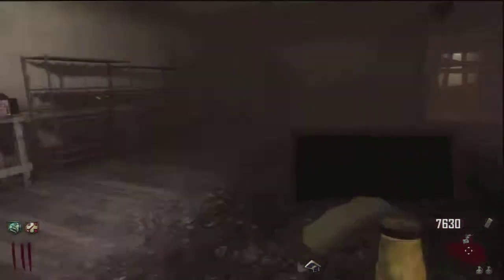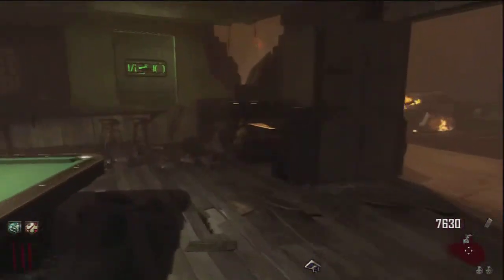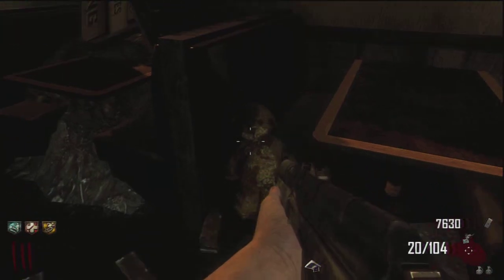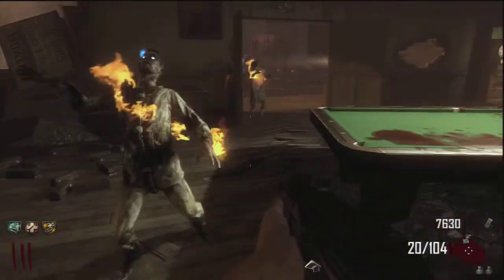Then head to the Town. Once you're in the Town, the next bear is going to be in the bar — it's gonna be to the right of the door. Hit Square and the music should turn on for you guys.